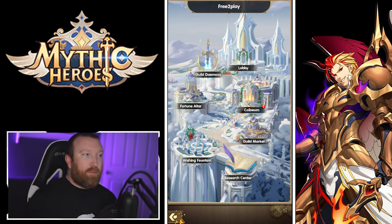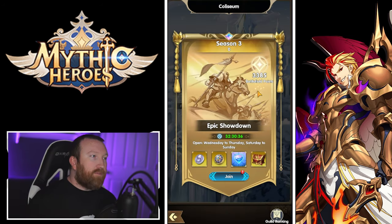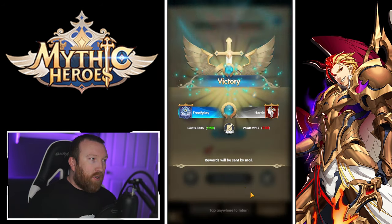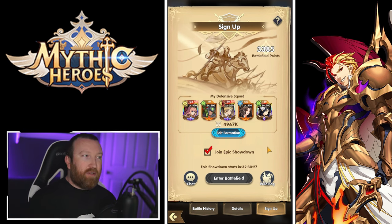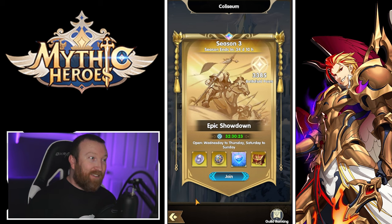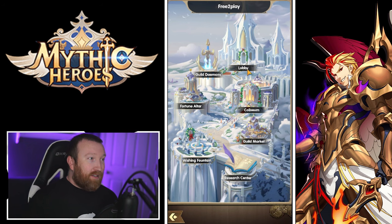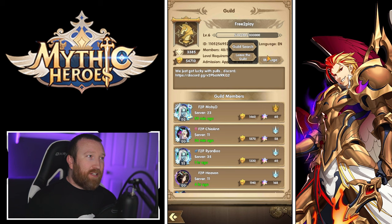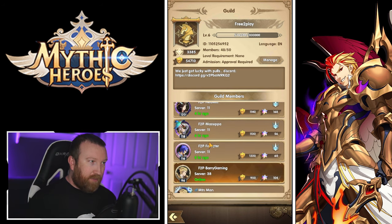The Guild Market is just a store we'll cover shortly. The Coliseum is essentially guild battles where you set up your team lineup, let it go into combat, and that's it — very simple with good weekly rewards. The Lobby is for managing, leaving, or searching for guilds, and you can view guild progression scores there.